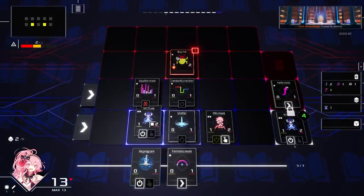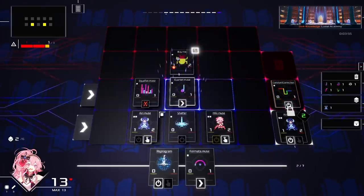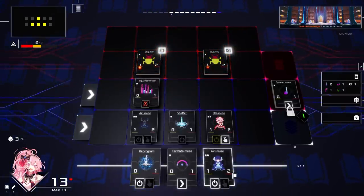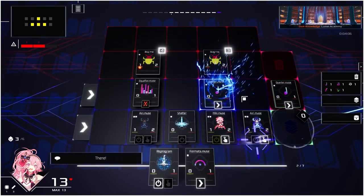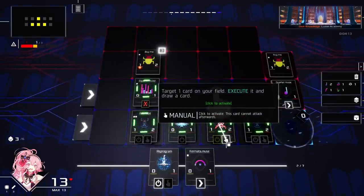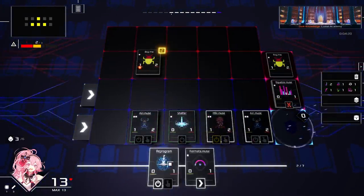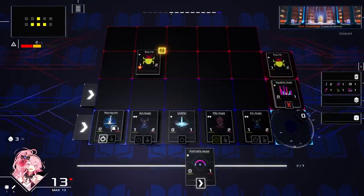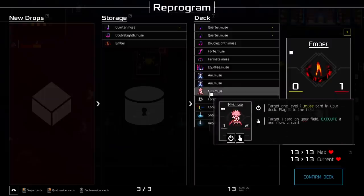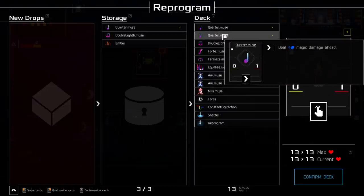Oh, there's the fermata — play her down, part of muse, move there. Half of my actions are: how are they getting boosted with the force? When you're using the muses to have the quarter notes attack, it seems as though they're doing more damage than they should. Quarter muse does four damage — interesting — but it can't attack, it has to be executed to actually do the damage.